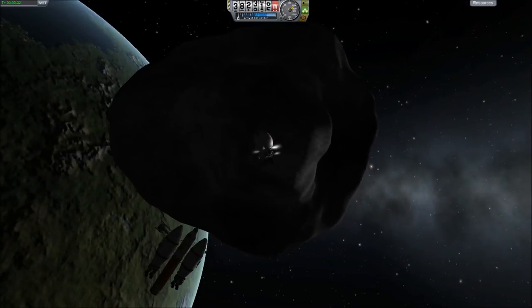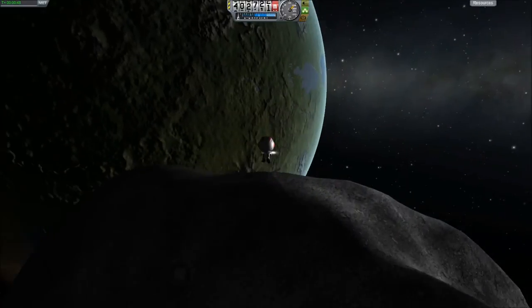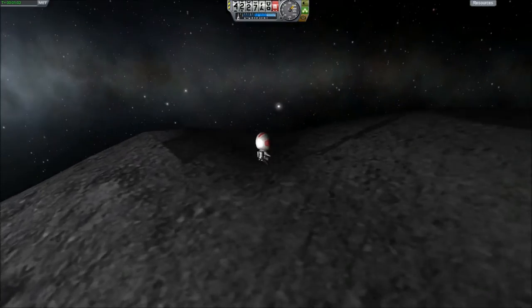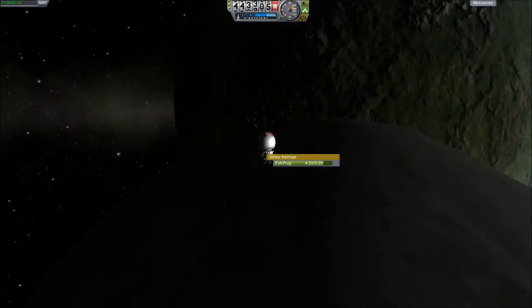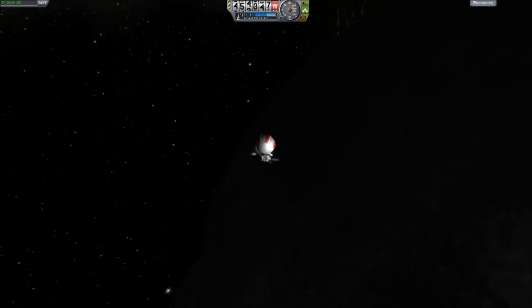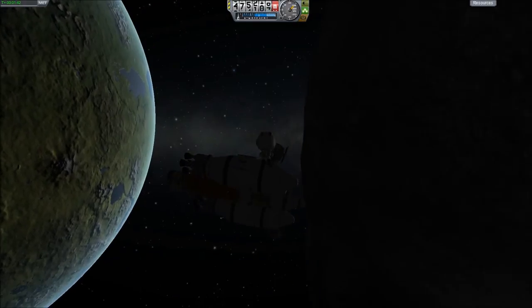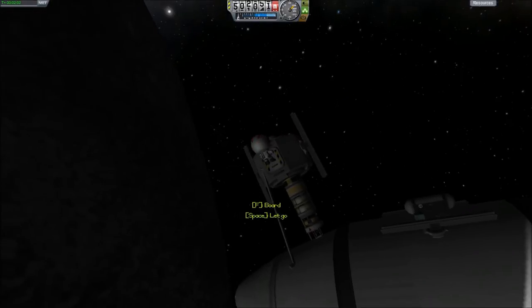A bit of exploring — this is me trying to get some science and bashing my head. It's one small headbutt for man, one giant headbutt for an asteroid, apparently. I find out that you can't do any science and you can't walk on them. It's just like a big ship — you just kind of move around. I would have loved to be able to do science on it; that would have been pretty cool.